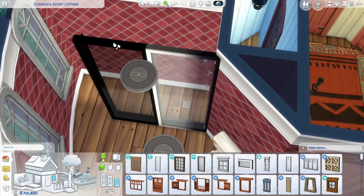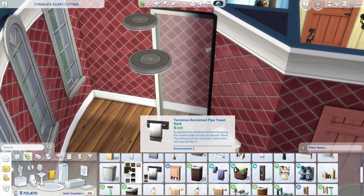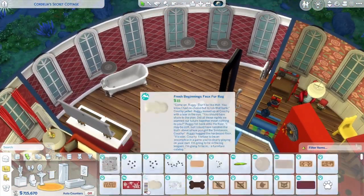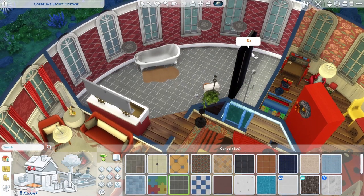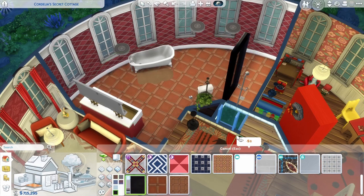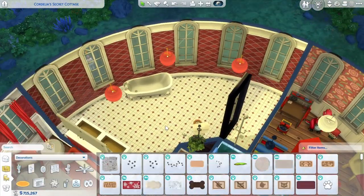This is the massive bathroom. It doesn't really make a lot of sense for the size of this home to have such a big bathroom, but it just worked out that way. I tried to tie it in with the rest of the house with the color scheme. I gave them a shower and a bathtub separate because why not - they've got the room for everything. It turns out quite cozy for being so big, and that's like the plus of round rooms - they have a cozy feel immediately. Especially now with this mushroom, it looks more like a mushroom now that the room is round. It's cute.